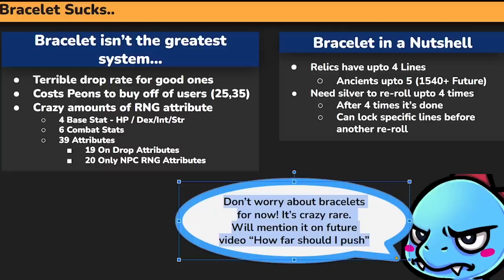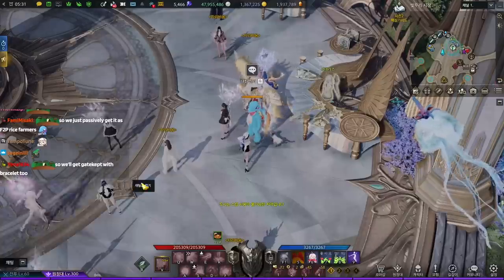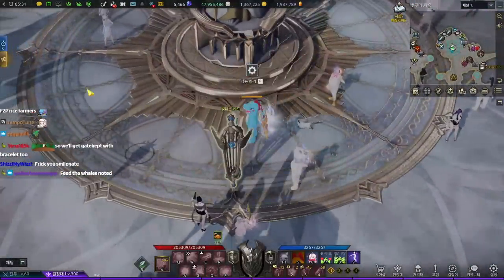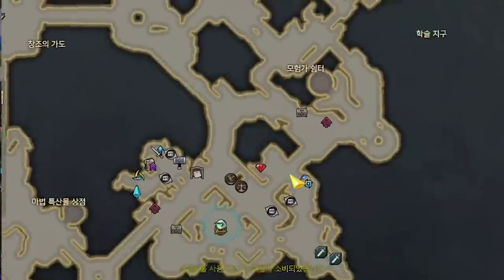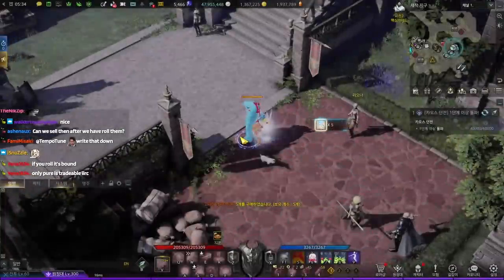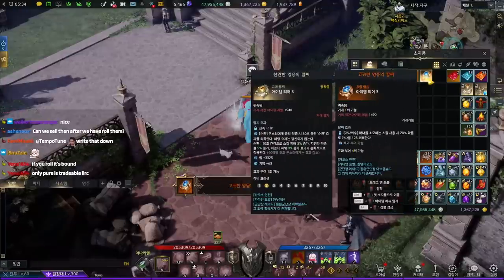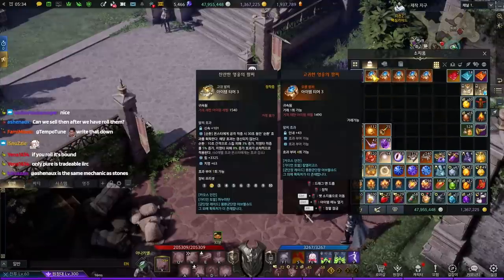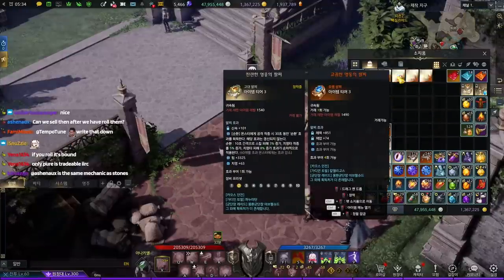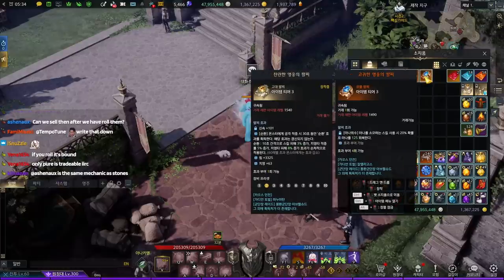So what does a bracelet actually have? I'm going to show you the bracelet NPC. If you go to any town — in Vern, just find this icon, it's like a bracelet icon with a little swirly thing on it. Let's say you do your Chaos Dungeons, your Guardian Raids, your Bro Shaza Raid — these are the bracelets you can get. Some of them have three lines, some have two, and some have four. I only got five of them, and you can see there are two lines and all these different attributes.